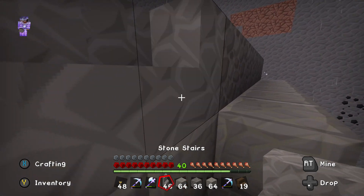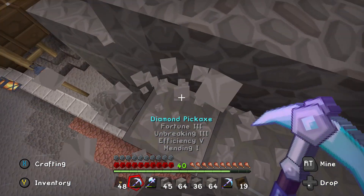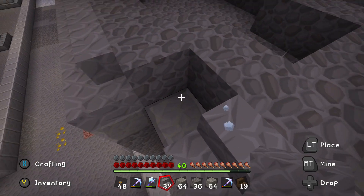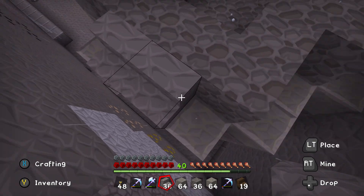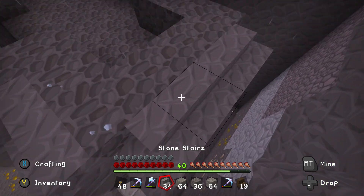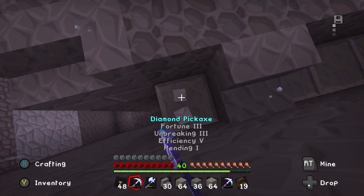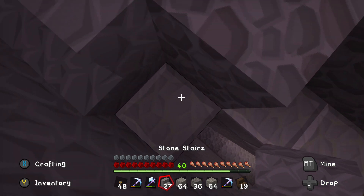Let's tuck this one into that corner. Perfect. And let's go like that, then tuck this one into the corner as well. Same thing over here. Right here we'll do a similar design. We'll just figure this out as we go and stick with this pattern for now to see how it looks.